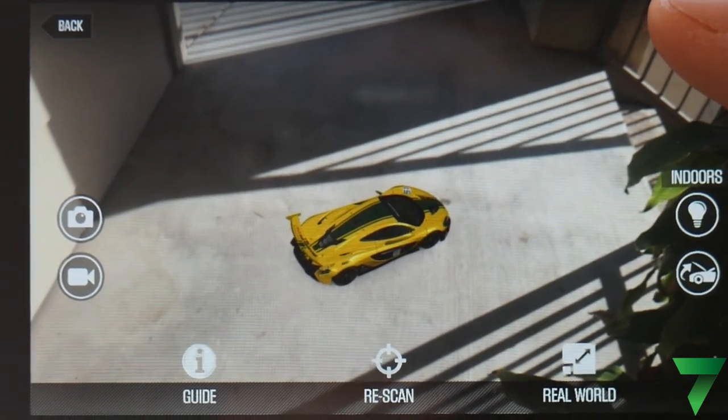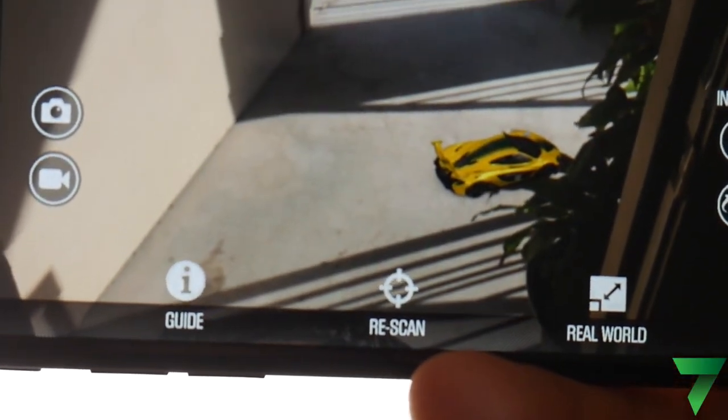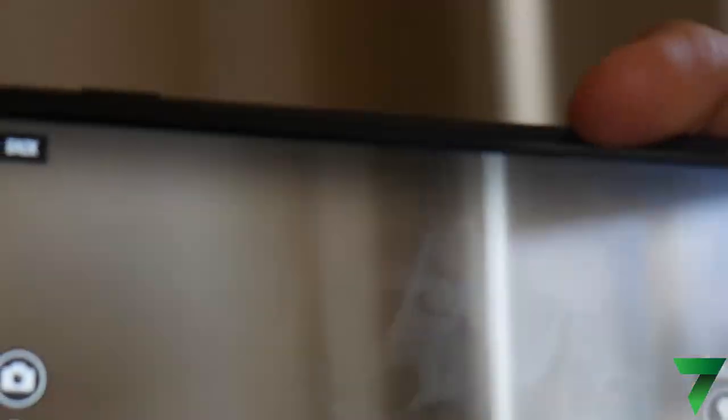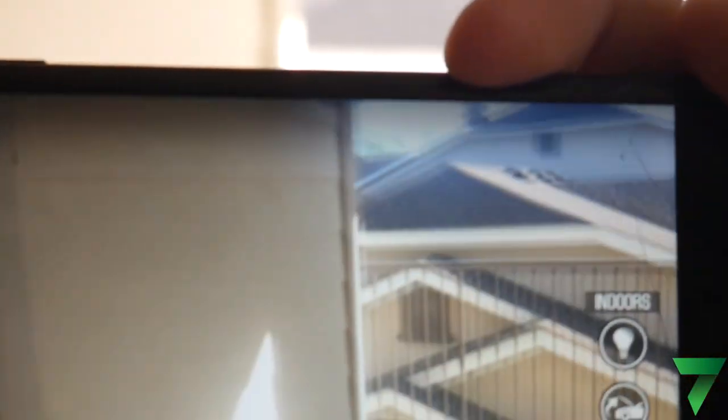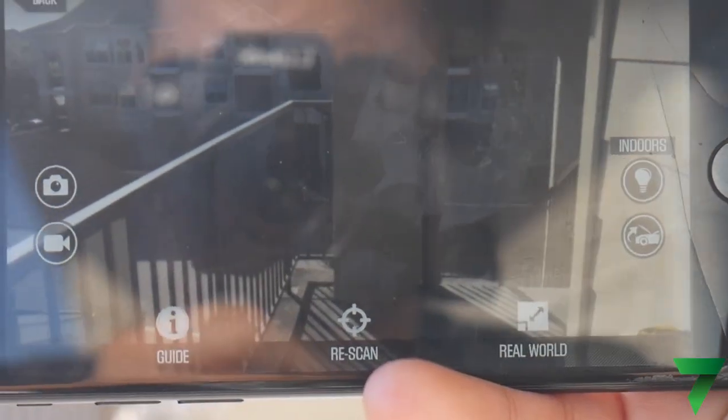One of the cooler things is that it will remember where you scanned your car. As you can see, I'm going away from it and when I go back it will remember where the car was. You can do some really cool stuff — maybe scan a McLaren 720s and go up to your wife like, look what I bought!